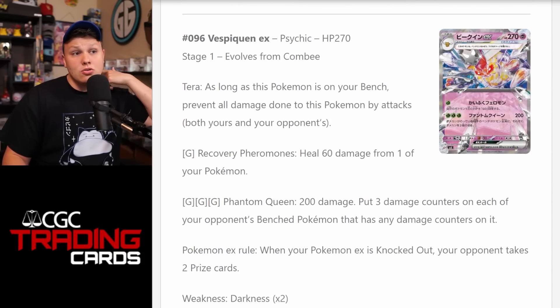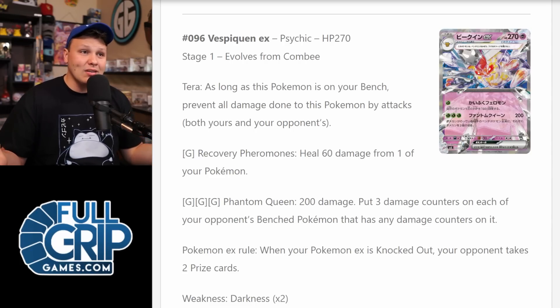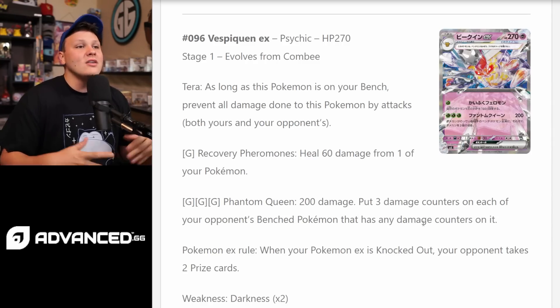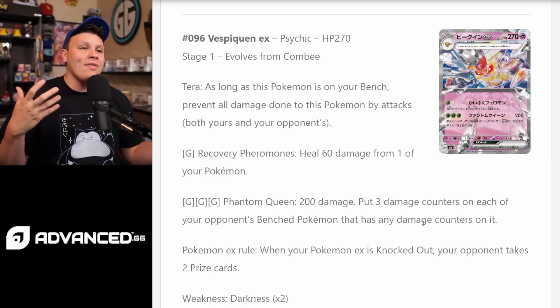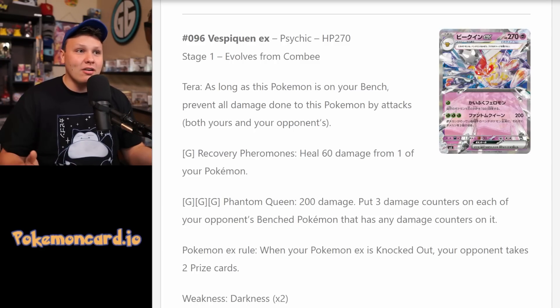Another one I think is going to be potentially solid and a ton of fun is the Vespiquen EX — Terra Pokemon, Stage 1, 270 HP. The first attack, Recovering Pheromones for one Grass, heals 60 damage from one of your Pokemon. I don't think we're using that very often. But Phantom Queen for three Grass is 200 damage — put 3 damage counters on each of your opponent's bench Pokemon that has any damage counters on it. So the return of spread is possible here with Vespiquen, kind of hitting decently hard with 200 and spreading damage.